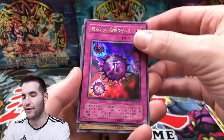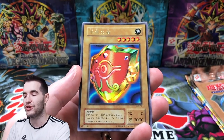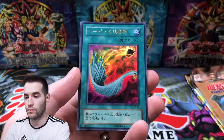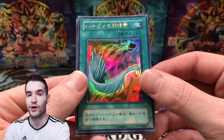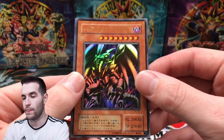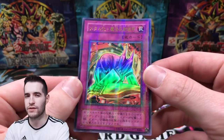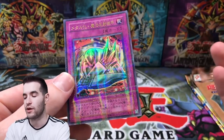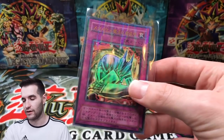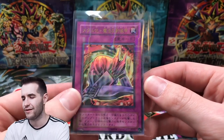A Crush Card Virus ultra rare! Millennium Shield — unfortunately the ugly art, but still really cool. Harpy's Feather Duster — that would be a sick card to play in your deck. Red-Eyes Metal Dragon — is this a secret rare? Metal Morph — I think they're all the same or sometimes they're secrets. I don't really know too much about OCG products but it looks amazing. This is super old and super awesome. Metal Morph — parallel secret, I think.